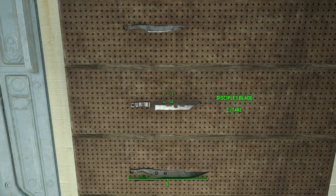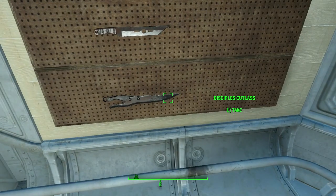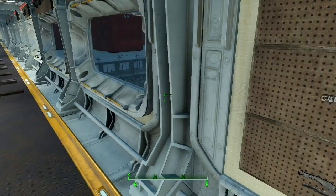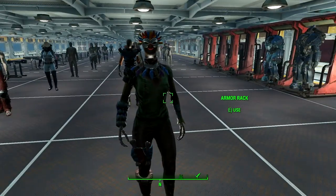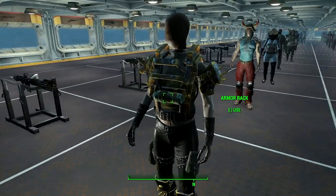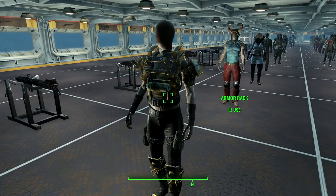We've got some Disciples knife, Disciples blade, Disciples cutlass — that Disciples cutlass looks like it's made from a vice grip instead of channel locks or something. We have a bunch of armor racks featuring some of the armors. Oh look, there's a set of Gator armor — why wouldn't you listen?